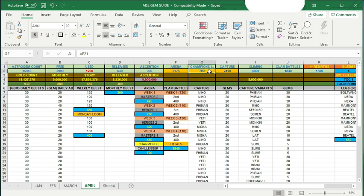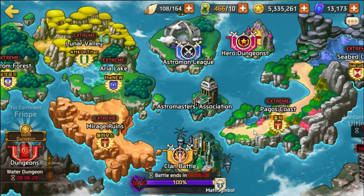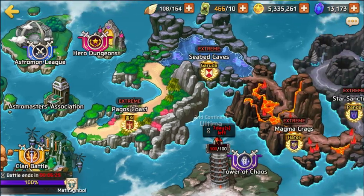I ended up getting 700 astro gems from champions league plus 2,200 from the arena — that's almost 3,000 astro gems just from arenas. That's pretty good when you add it to your capture and release amounts plus your free daily rewards. After doing all arena and champions, you're looking at 3,000, and then clan battles are the other method of getting astro gems.